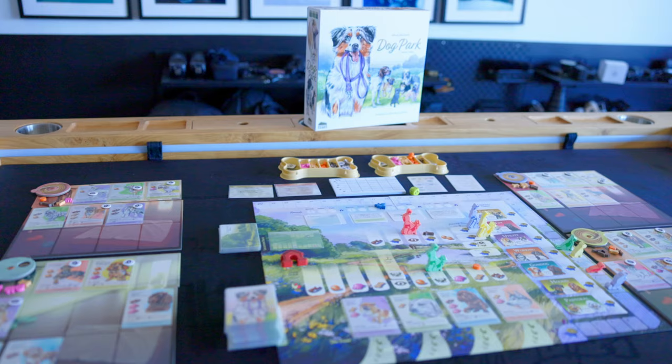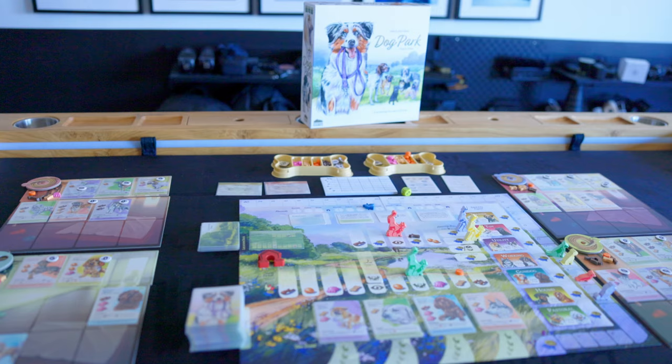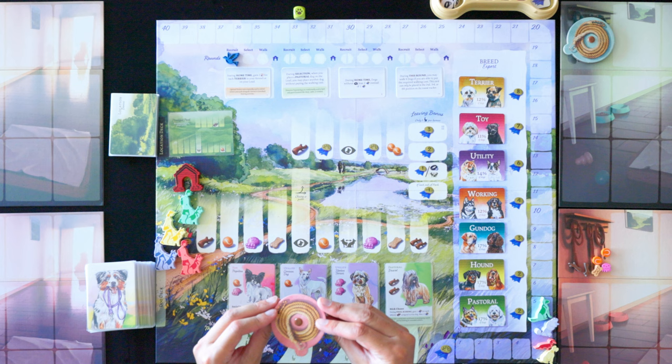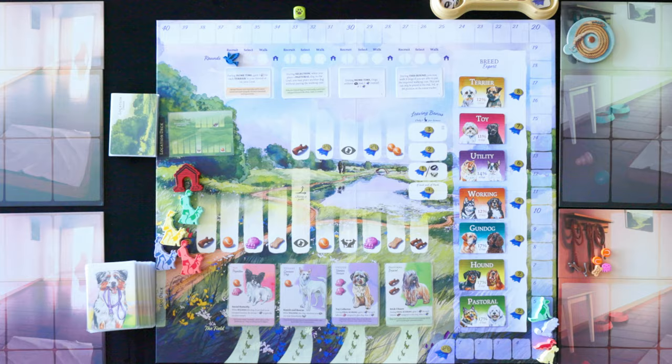Dog Park is designed by Lottie and Jack Hazel and published by Birdwood Games. This is a set collection game with some worker placement. Your goal is to collect a pack of eight dogs and become the most reputable dog walker in the park. We all start off with five reputation, and there's a dial that allows us to bid in a starting auction to get some dogs.